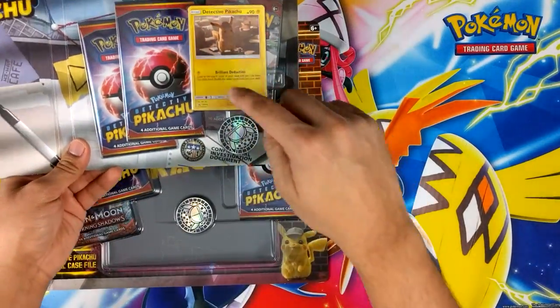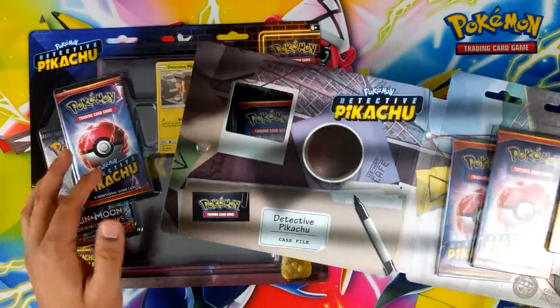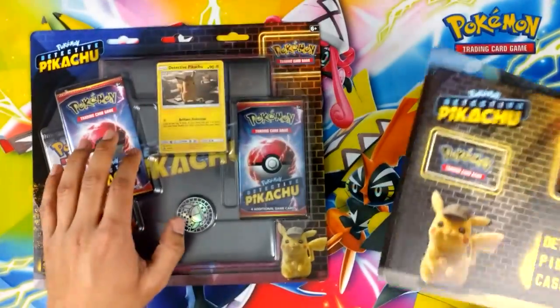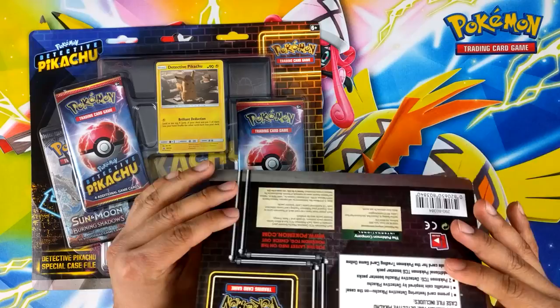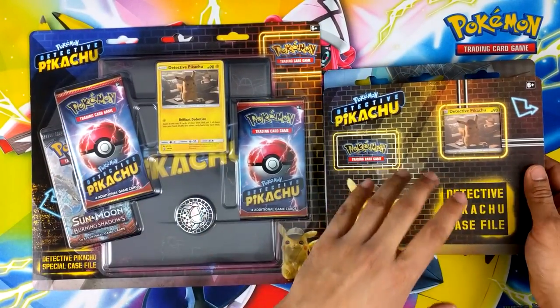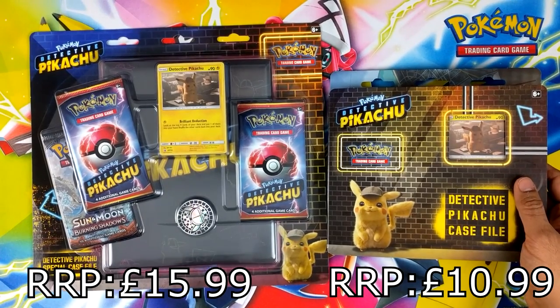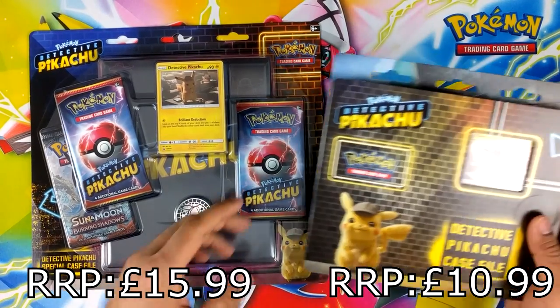They're essentially the same item — same promo, same coins on these ones. So I would say if you're going to buy any of them, just go for the one with the little binder. It's a lot better. I think it's £15 for that and £10 I paid for these. I'll put the prices up in the corner, RRP and whatnot.